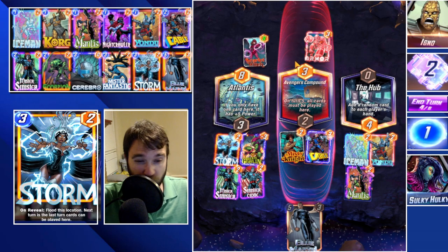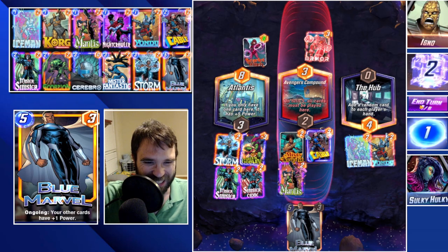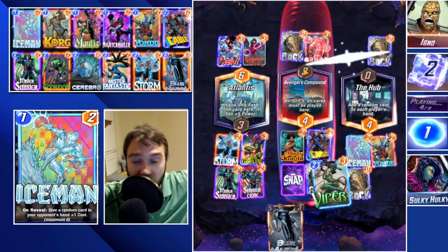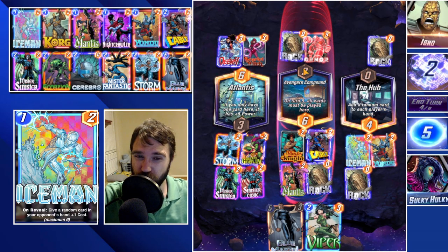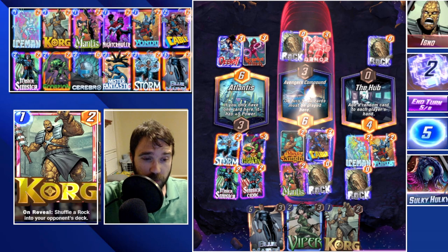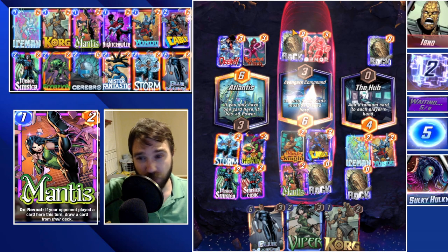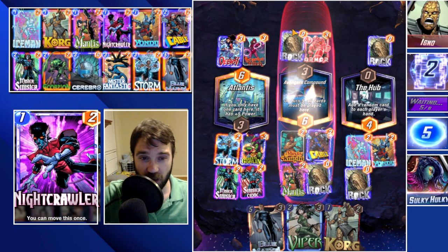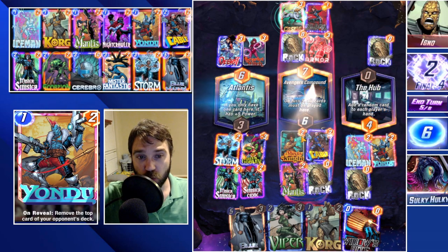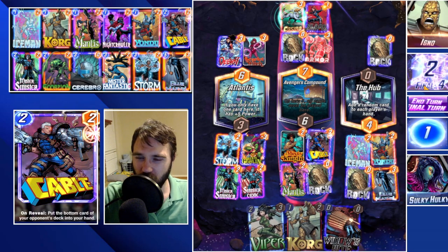Scarlet Witch was created by the Hub — huge! They could have a Warpath, which makes this lane really hard to lock down. They play into Atlantis, which caps out — that's awful. They're running a debris junk deck potentially, because with Cable we stole a Viper. We know they can't send us a card here; they could do Hobgoblin next turn but we're hoping they have mercy. They do have to play here this turn. They send us a Black Widow and a Cosmo — we're actually going to be able to win this lane.